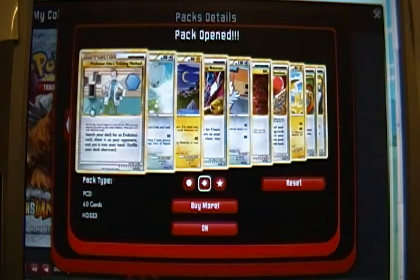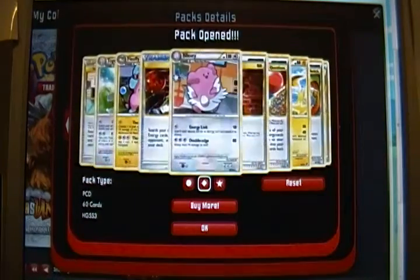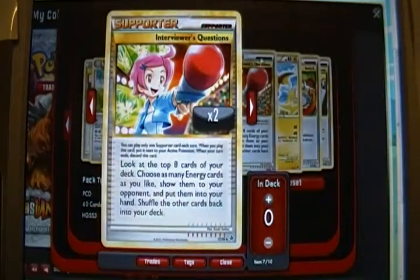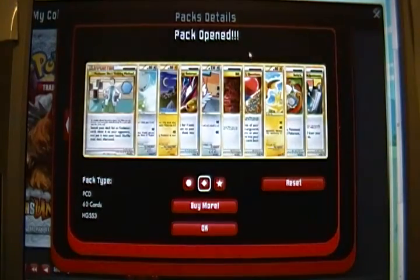I actually traded someone on the channel just the other day for the - whatever the deck with Emboar in it - I traded a beta code for the Preconstructed Deck code. I thought I'd be able to use those cards in the player versus player closed beta, but apparently you can only use those against computer players in the league settings. So I was kind of disappointed, but should have done my research beforehand. At least this way we got some decent supporters - two Bills, two Interviewer's Questions, two Engineer's Adjustments, and two Elm's Training Method. So that's a good start to our trainer base.